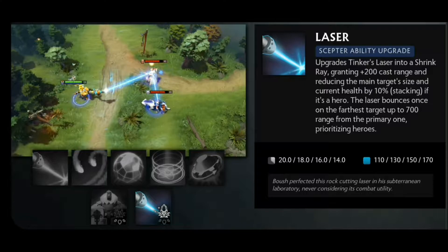The Laser Aghanim's Scepter ability upgrade upgrades Tinker's laser into a Shrink Ray, granting plus 200 cast range and reducing the main target's size and current health by 10%, stacking if it's a hero. The laser also bounces once to the farthest target up to 700 range from the primary one, prioritizing heroes.